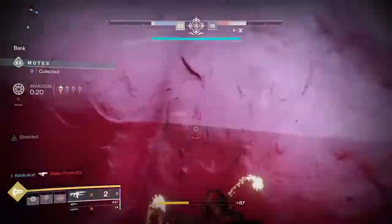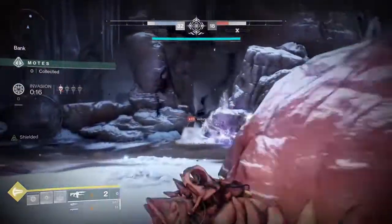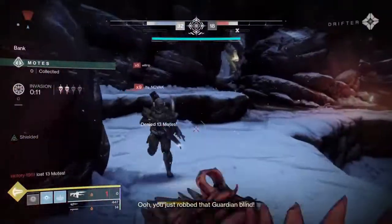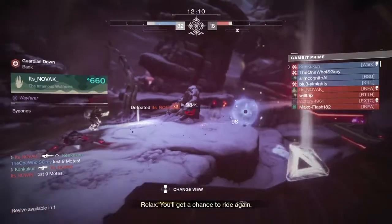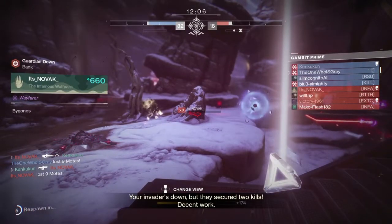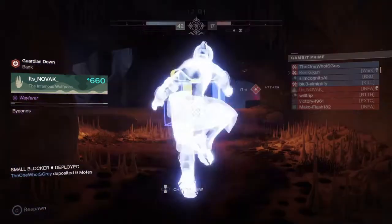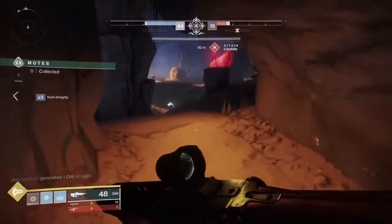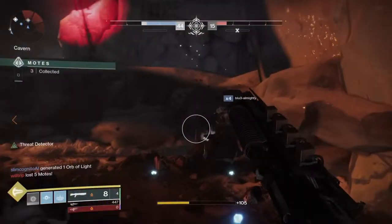So that being said — loadouts. Earlier in the video I showed my loadout: I'm using Chaos Reach, I'm using 1K Voices, I'm using Geomags. The exotic armor is Geomags, the exotic weapon is the 1000 Voices, and the super of my choice is Chaos Reach. The Chaos Reach does it all — it kills enemy invaders, I kill enemies when I invade with it, I kill bosses, I kill adds. Some supers aren't going to be that effective, and most of the one-and-done supers I wouldn't recommend that much.